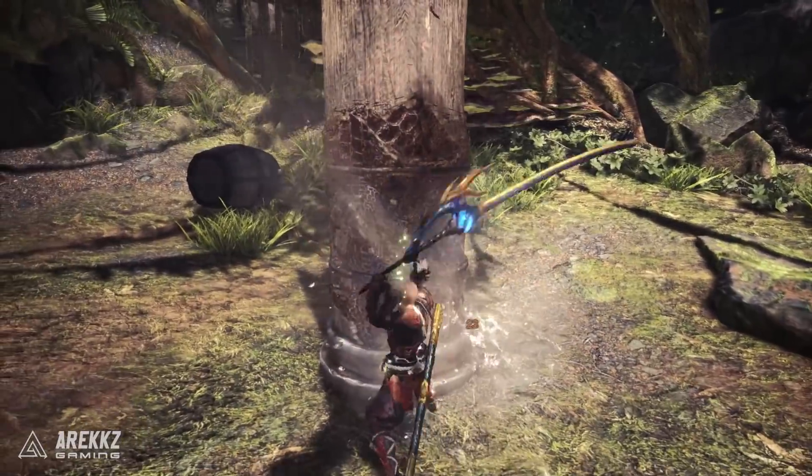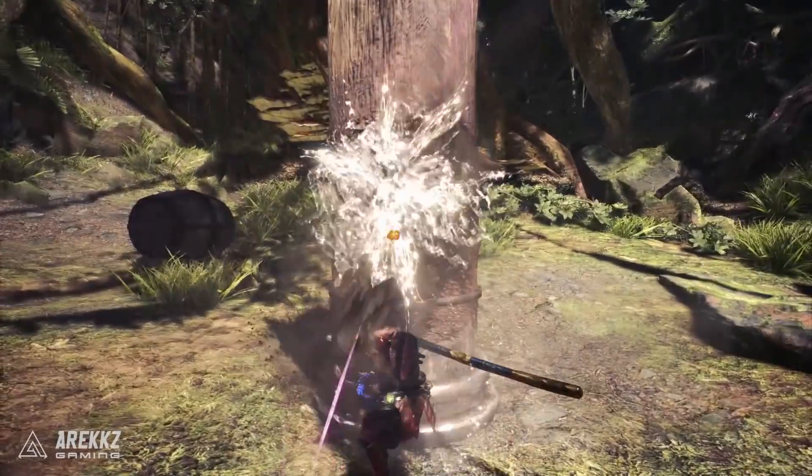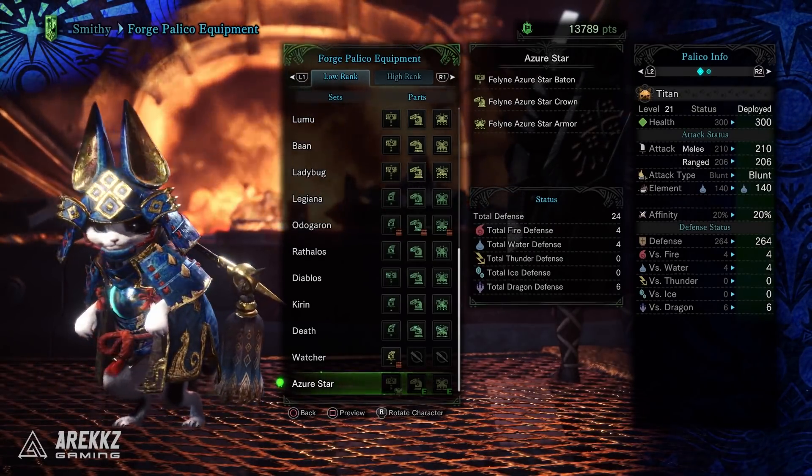The longsword has 363 attack, plus 120 water, and 20% affinity on top. As for the palico gear, it's also low rank so it similarly has limited utility. The weapon also has 20% affinity and is a blunt weapon type, but personally I swapped out the weapon for something more powerful and just ran with the gear.